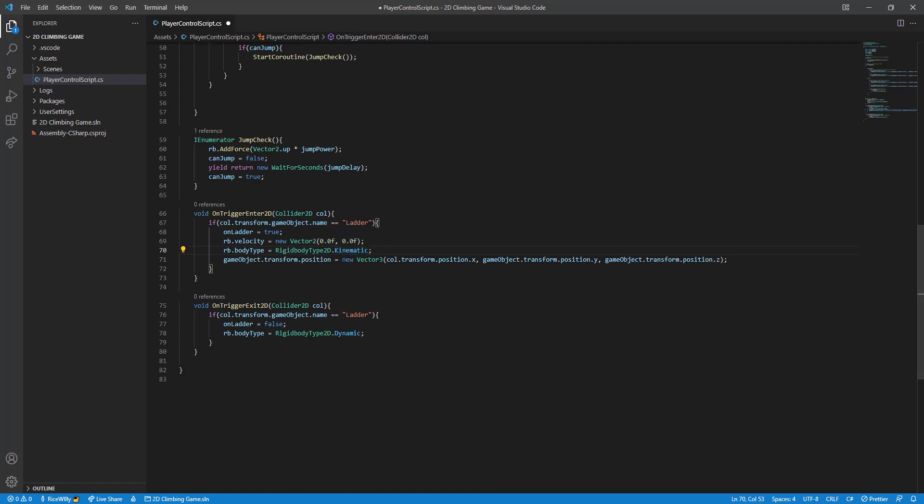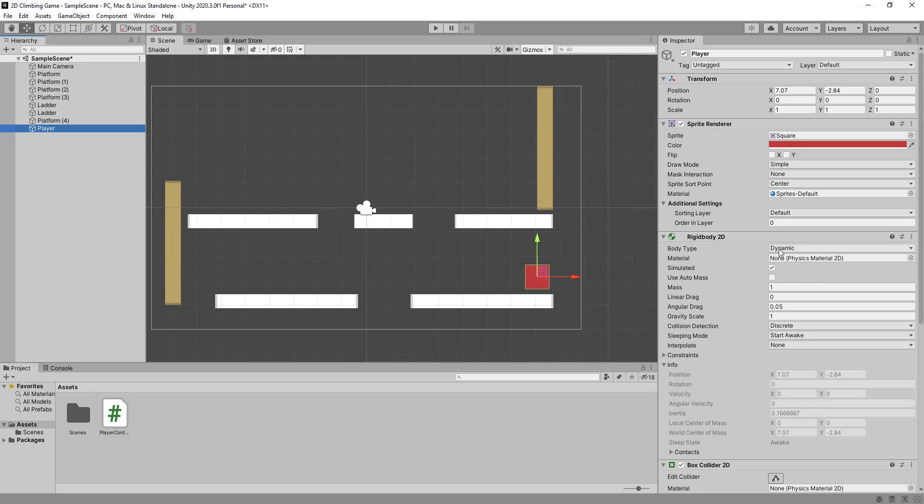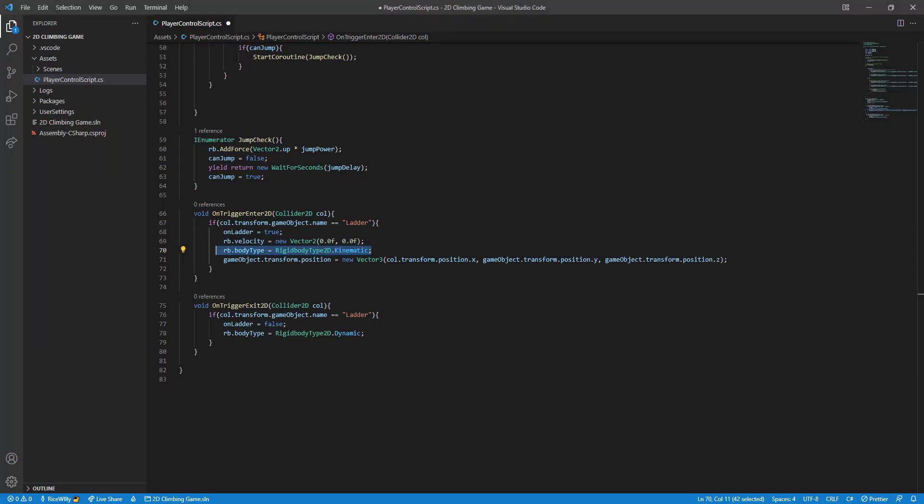The three Rigidbody types are: Static (disables physics entirely), Kinematic (only moves when you explicitly tell it to — gravity has no effect), and Dynamic (a real-world object that falls, stops, and responds to physics normally). When we get onto the ladder we switch to Kinematic so gravity stops affecting us and we can just move up and down on command.